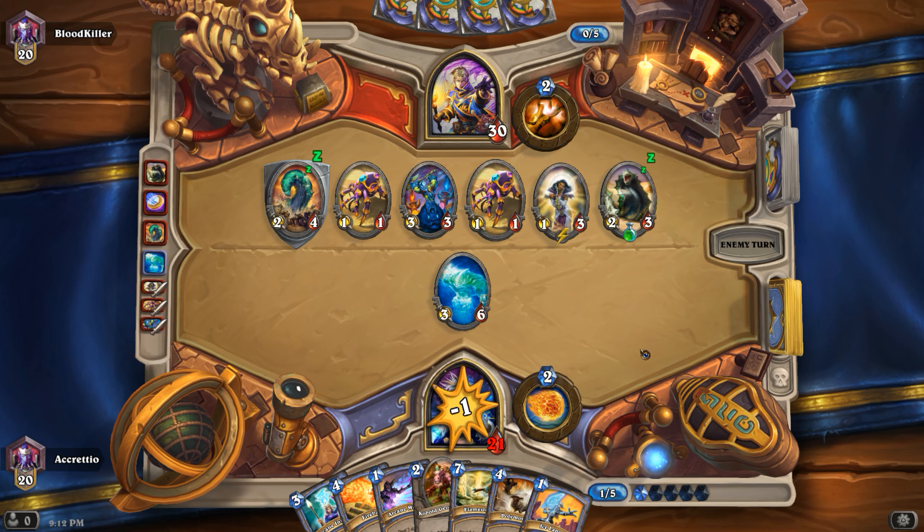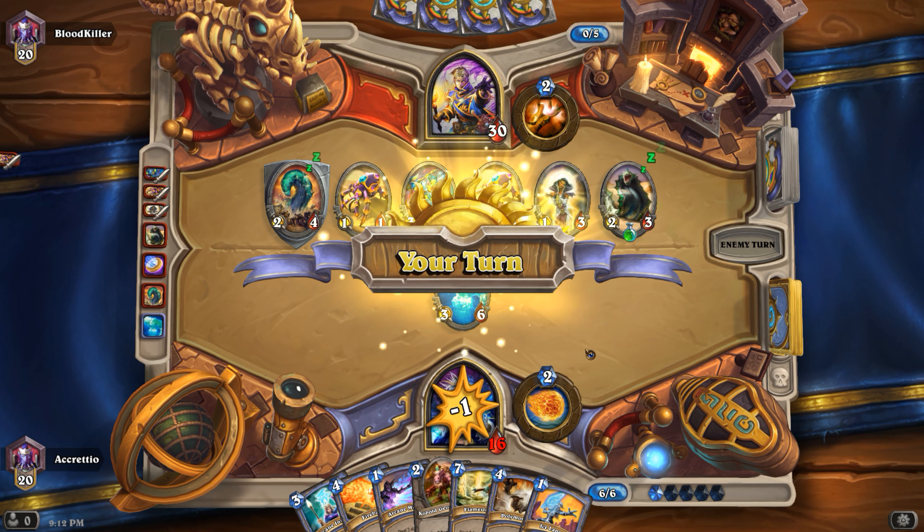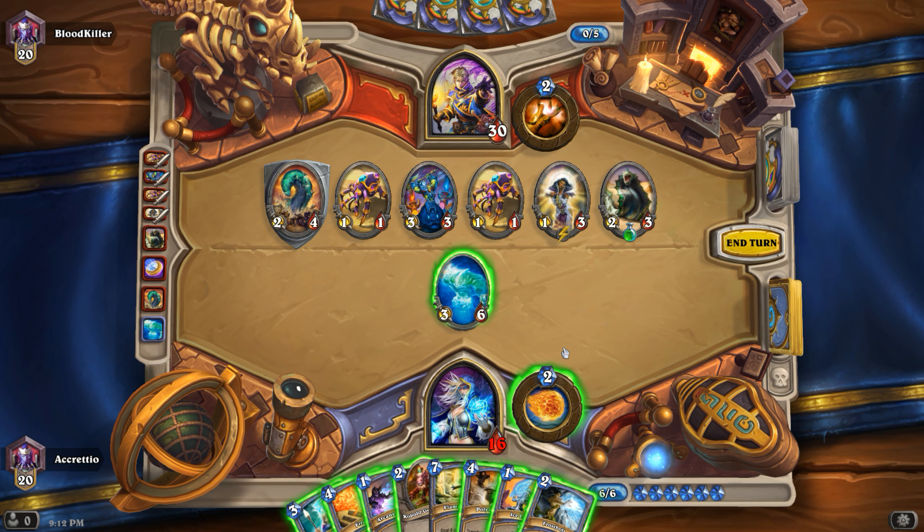Emperor Cobra — that's definitely targeting my Water Elemental. It damages and freezes. That's about ten damage total — a lot of damage — and we don't have any freezing available.